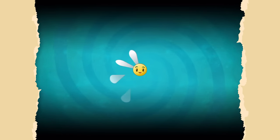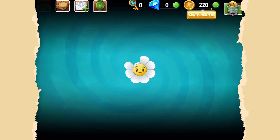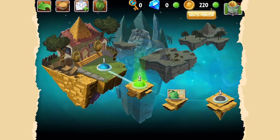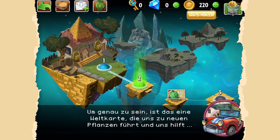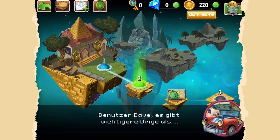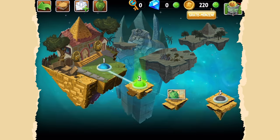Ist halt wenigstens dann nicht so ganz Try and Error. Ich bin zuversichtlich, dass das für uns ausgesprochen lustig werden könnte. Ich mag Tower-Defense-Spiele und bin momentan ganz gut in Übung. Auf die Plätze, fährt ich los! Das hört doch wie die Karte zu meinem Taco aus. Um genau zu sein, ist das eine Weltkarte, die uns zu neuen Pflanzen führt. Fängt halt wirklich echt einfach an, wird aber zunehmend krasser.